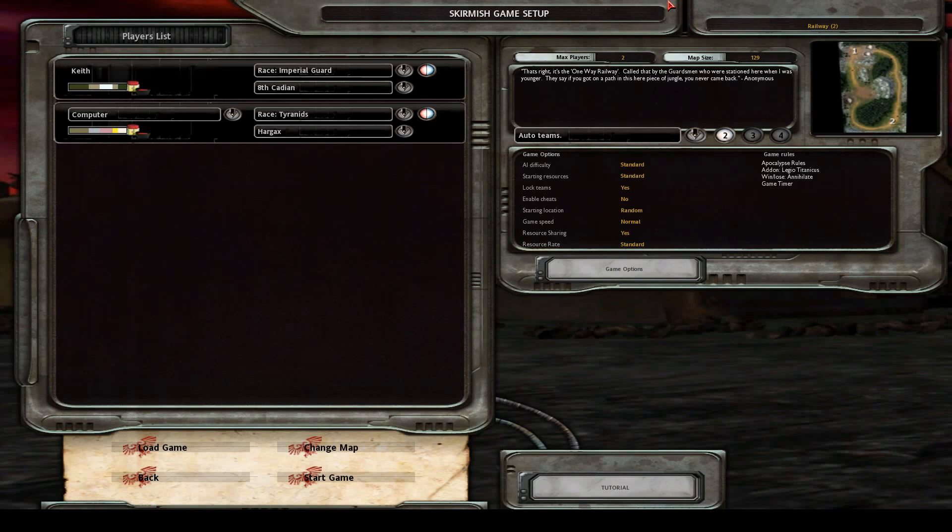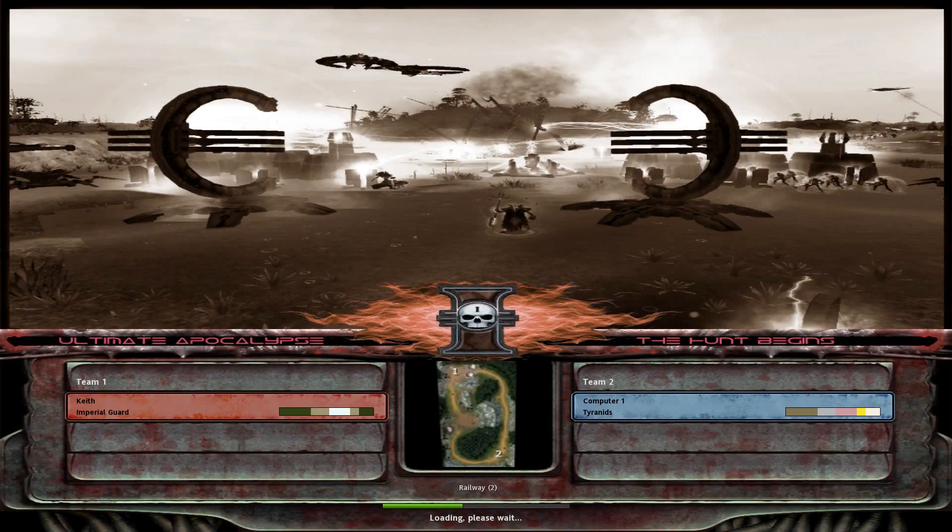I've been saying for a while I'd cover Ultimate Apocalypse, so today we're going to be playing in honor of the Cadian 8th — though they didn't actually fall to the Tyranids recently. If you haven't read Fall of Cadia, you should — it's very good. We're going to be fighting the Tyranids, which is a separate sub-mod. We're playing the Imperial Guard. What could go wrong? Tyranids? They can't stop the Guard, especially the Cadian 8th.